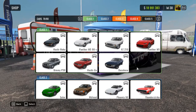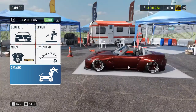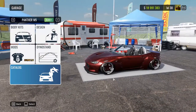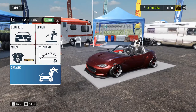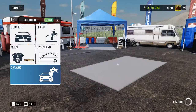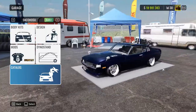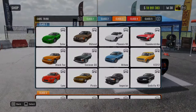The first two most underrated cars in my opinion are the Panther M5, which is the Mazda MX-5 Miata, the newest one. To be honest, the only ones I have seen of this car in public lobbies were either raced out or none at all. Second car is the Dako Hosu, which is one of the first-gen Celicas. Never ever seen this car in a public lobby. Class 2.